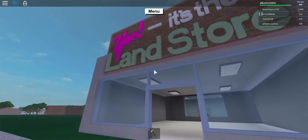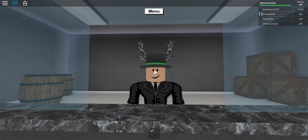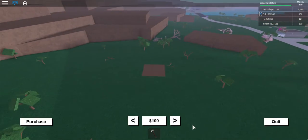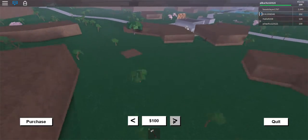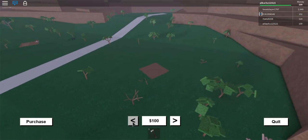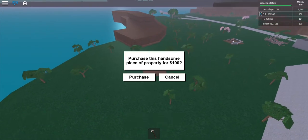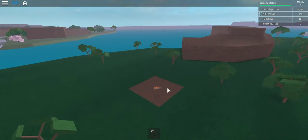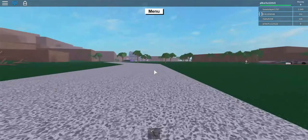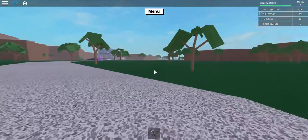Yes, it's the land store! And I have muscular arms because I can pick up a tree. So you want to get some land? Yeah I do. Let's take a look around. They took all the good pieces of land. I'll take that one — it's near the bridge. Purchase! And it says 'sold to Pikachu123121.' By the way that's my name on here — if you want to be friends, send me a friend request and put down in the comments if you want to meet up in game.